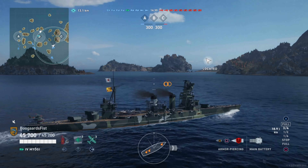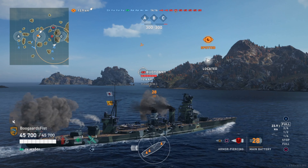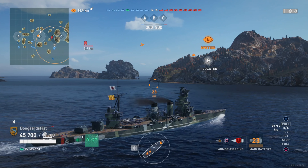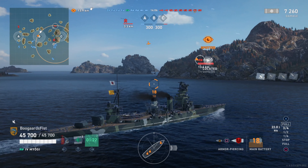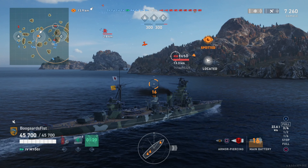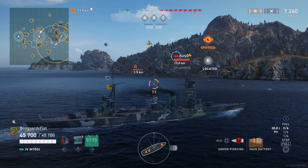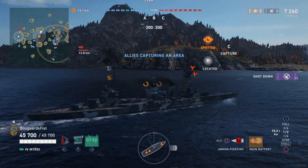Same reload, 30 seconds. Traverse is better on this one — 24.7 compared to 31 on the Congo. So good traverse either way. Better damage by about 220 on the Congo, so functionally not that huge of a difference. AA is better on the Congo: 45 rating there, 29 here. Same speed. Slightly better turn circle, 730 compared to 720, and better rudder shift — 12.9 compared to 15.6. Roughly the same detection, this one's got 0.1 kilometers more detection.